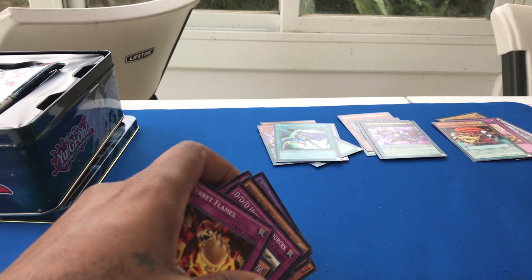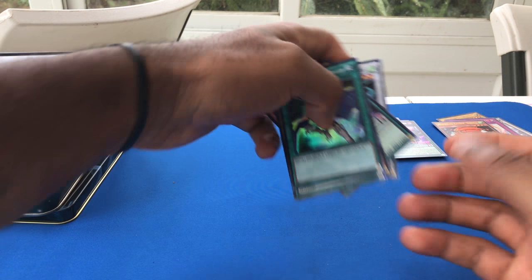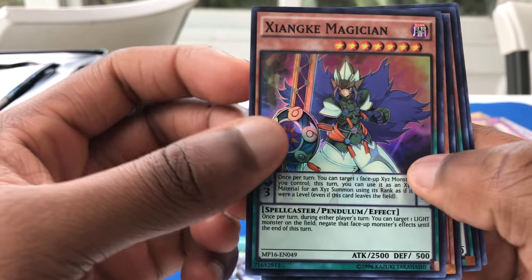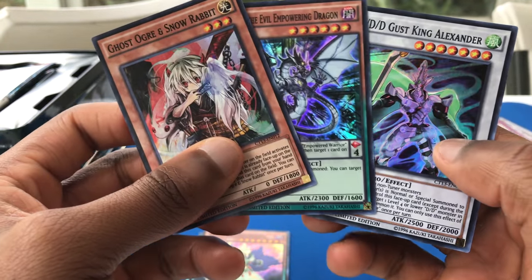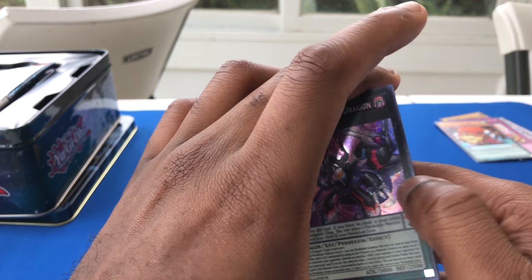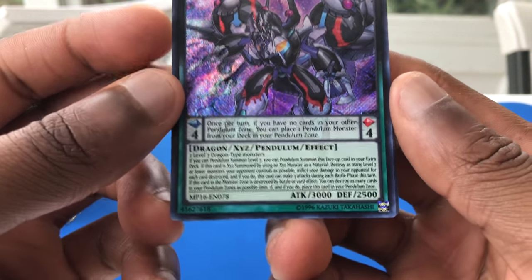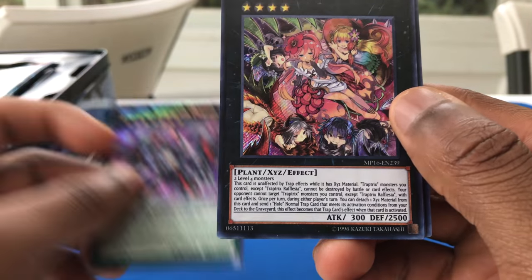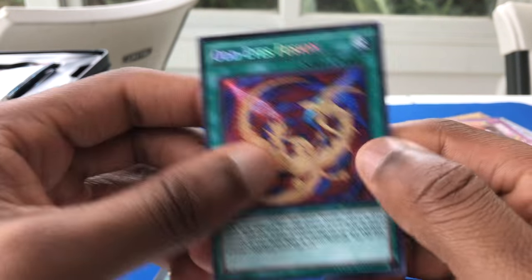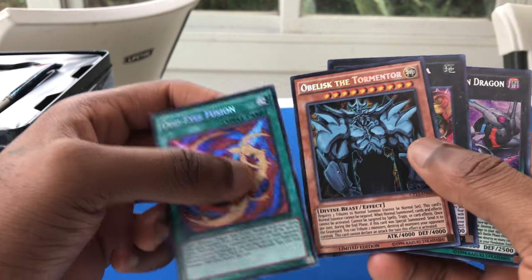So those are all of the cards in the tin. Let me know if I pulled any commons that are worthwhile, but let's summarize with the Supers, Ultras, and Secrets. Melody of Awakening Dragon — like I said, really good Blue Eyes support card. I don't know anything about some of these other cards. I know Synchros are always good. I got this beautiful Odd Eyes Rebellion Dragon — man, that is incredibly awesome. I have Obelisk and Odd Eyes Fusion. I don't even know if you can consider Obelisk a secret rare — he doesn't even look like one.